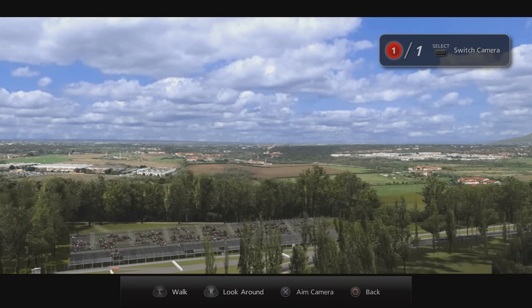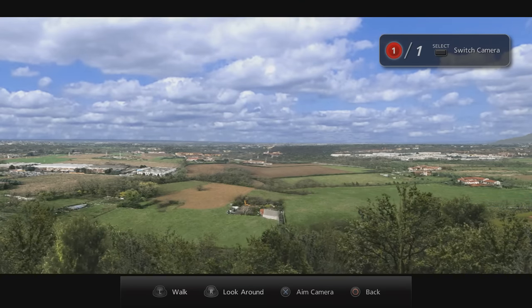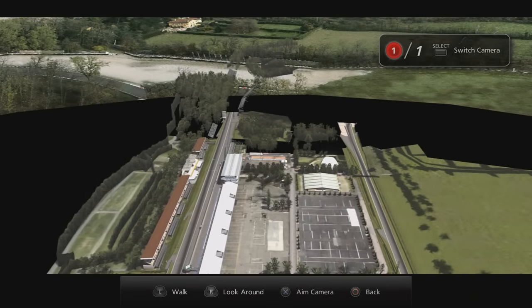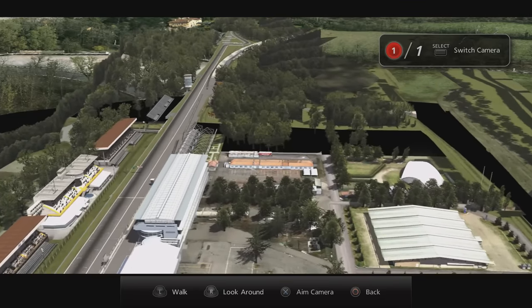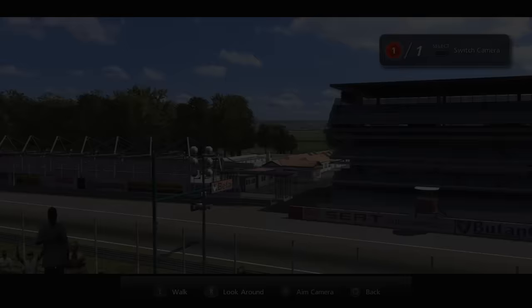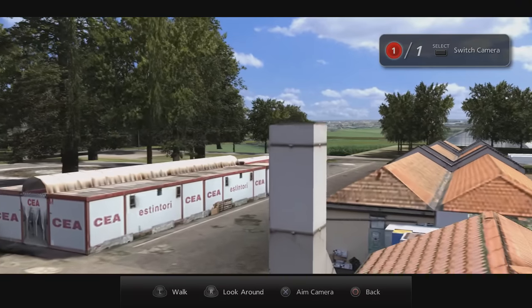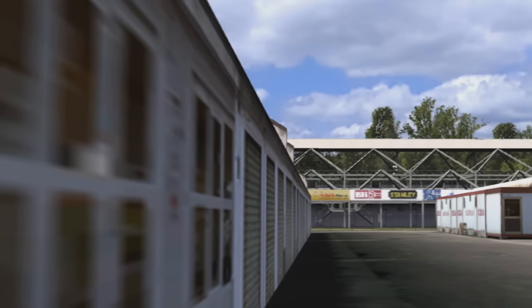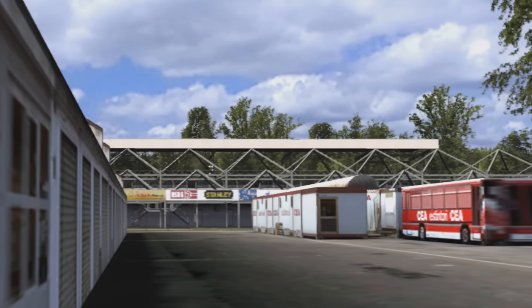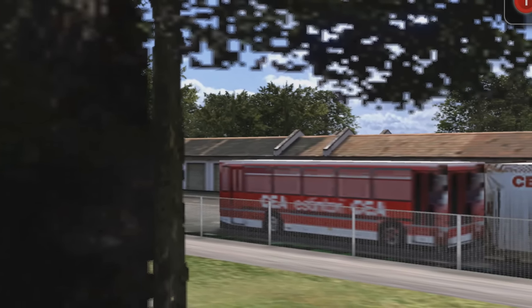Here's something I previously mentioned in my Monza Out of Bounds video — you can find a link in the description. If we take the free cam behind the grandstand, we can find a unique scenery car that doesn't show up anywhere else to my knowledge. Several different scenery cars get reused across the game's circuits and have been catalogued on the GT Fandom website with their real-life identities revealed — but the vehicle we're about to see isn't even mentioned there. The hidden vehicle is a bus owned by a company called CEA Estinori, the people responsible for fire safety at the circuit at the time of the game's release.